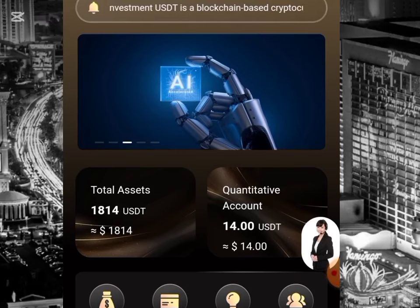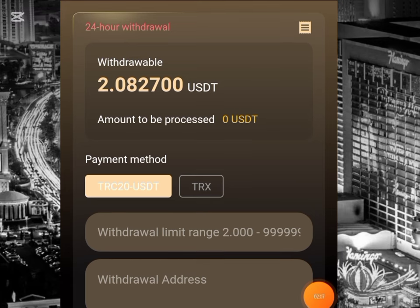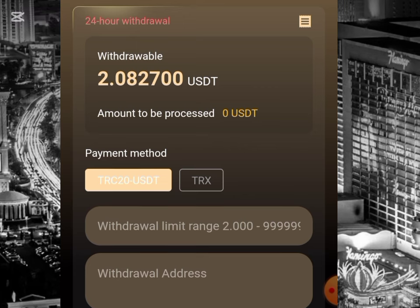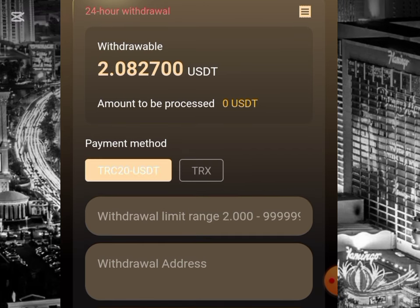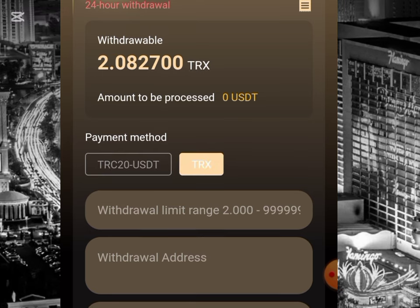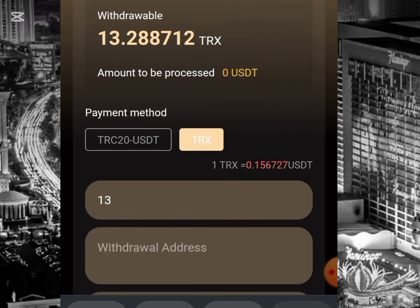I'll be making a withdrawal on this platform. All I have to do is come over to this withdrawal box. This is the USD I just earned on the platform. The payment methods available are TRC-20 USDT or TRX. I'll be clicking on TRX. The minimum withdrawal for TRX is 10 TRX and for TRC-20 is 2 USD. I'll click on TRX and put the amount I'm withdrawing, which is 13.288712.